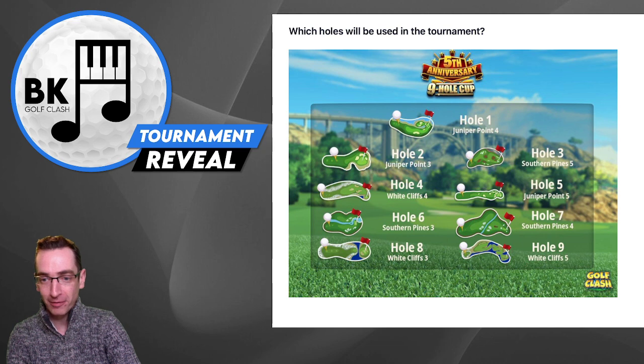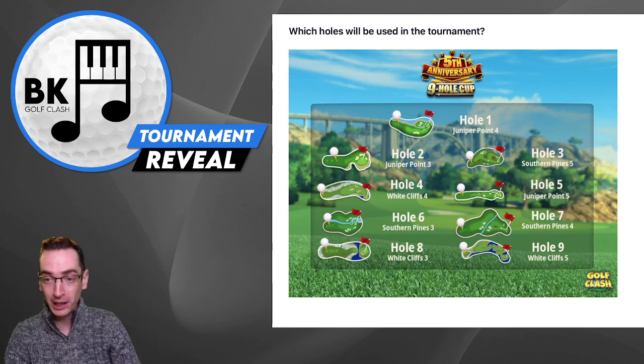Then we have that Southern Pines par 3 that did used to have the island in the middle — I think that's gone now, so good rough bump opportunity there as well. Followed by hole 1 from Southern Pines. Then we have the difficult downhill White Cliffs par 3, followed by a White Cliffs par 5. So a nice mix of holes there.